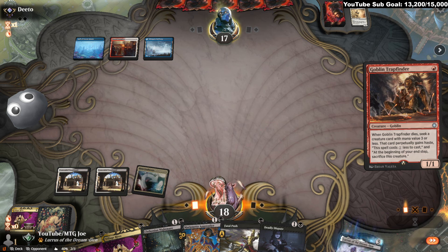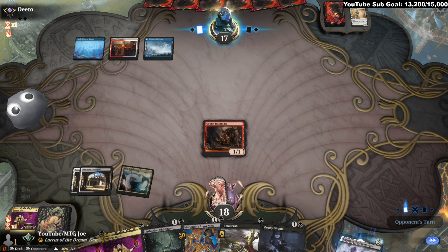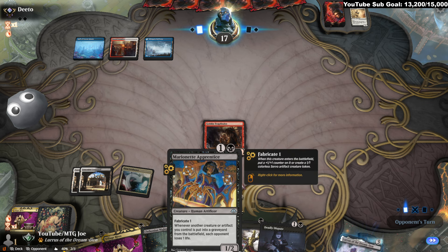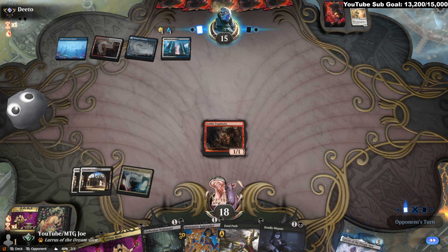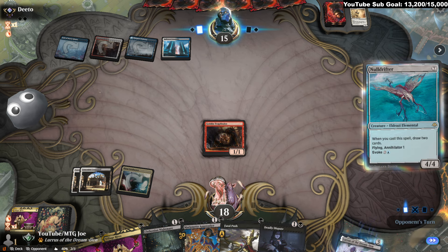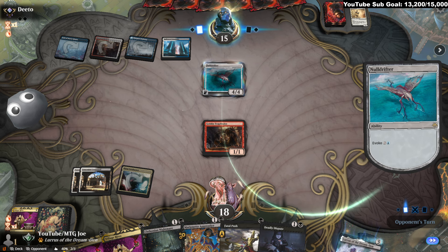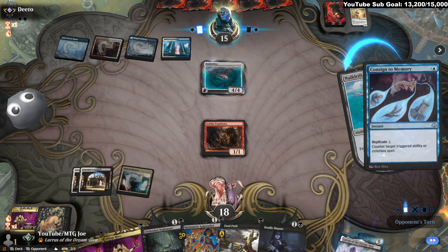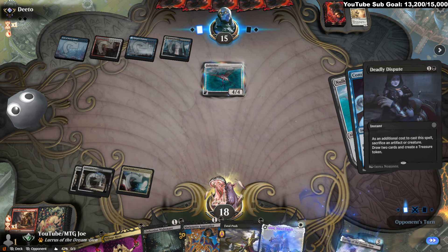Trap Finder. This is probably them playing Flage here. This being an ETB — I think this might be our only ETB. Jegantha technically is an ETB, but... So they are going to Stifle this most likely. It's a bit troublesome. Did find Ajani, which is nice.